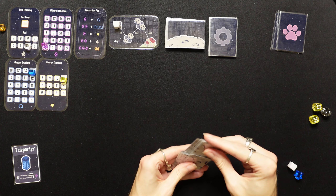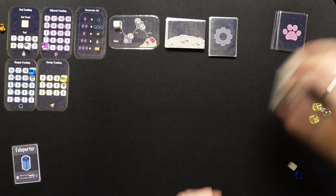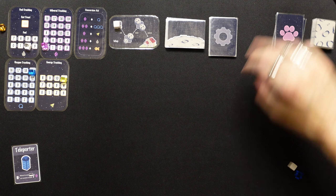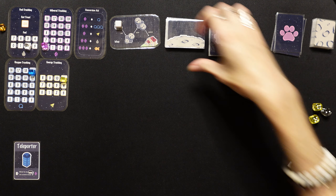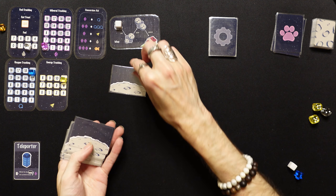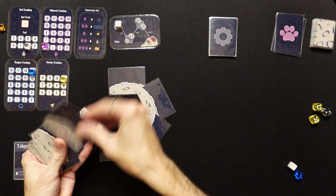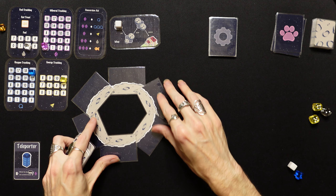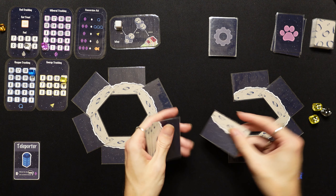We're starting with two fuel, zero minerals, 19 oxygen in our tanks, and 11 energy. We're well rested, well fed — ready to go mining on some moons and searching for our cats. We're starting on the first node on the map which is two small moons.